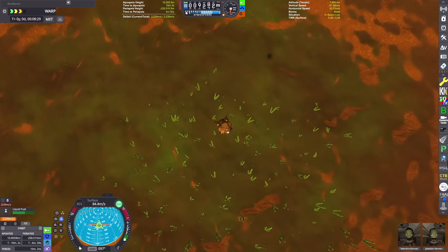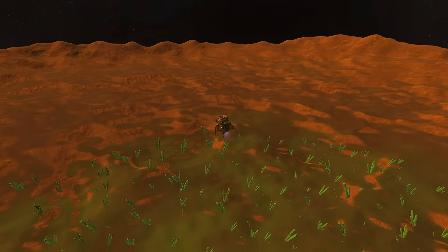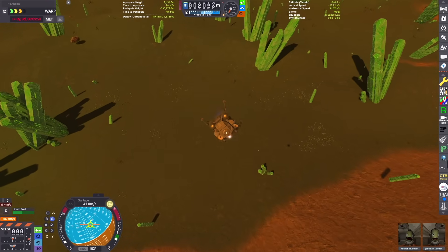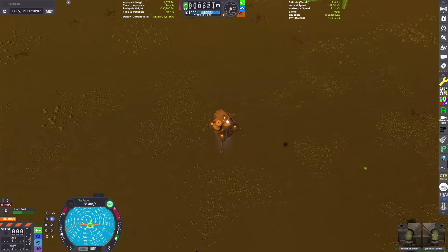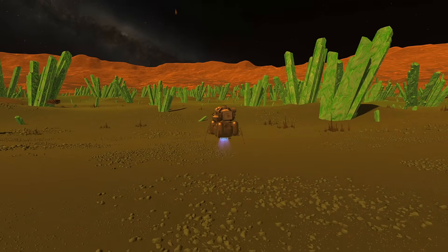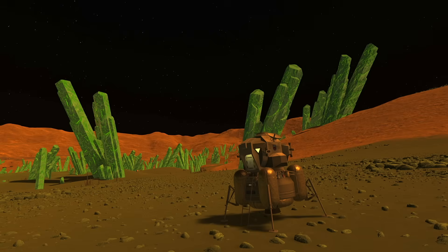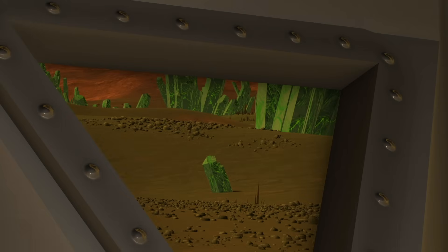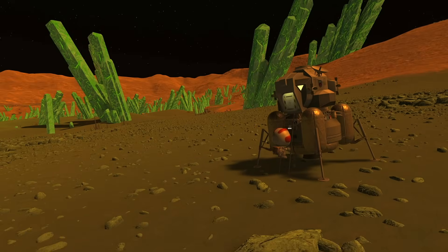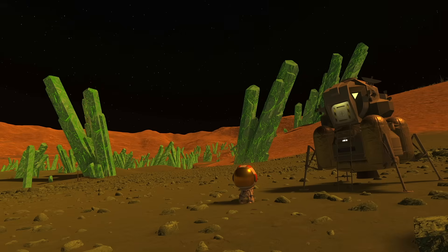These are added by the excellent Parallax Continued mod that adds surface detail scatter to all the planets in Kerbal Space Program and Kerbal Star Systems 2. We're coming in for our landing — you can see these crystals. As we get closer, we realize just how huge they are; they're like multiple stories tall. We're choosing this semi-flat spot for our landing. That was pretty good — safely touched down on the surface of Kretel in the exposed crystal crater, no less. We'll check it out from the inside of the lander before we get out. Boots on the ground on our third interstellar planet in this series.